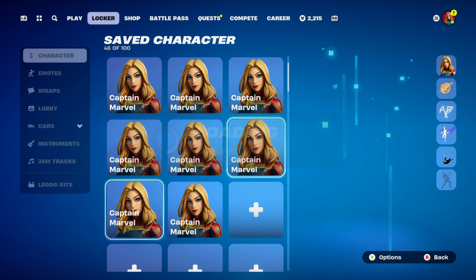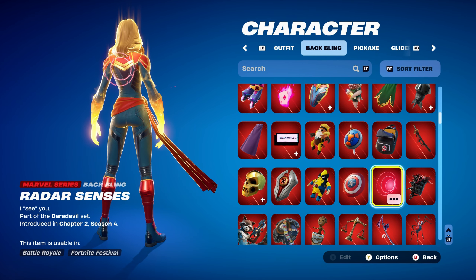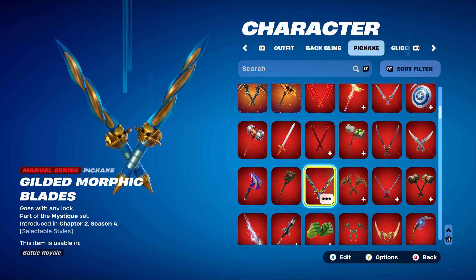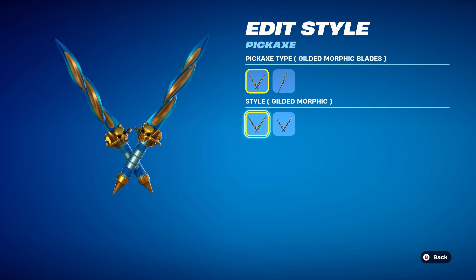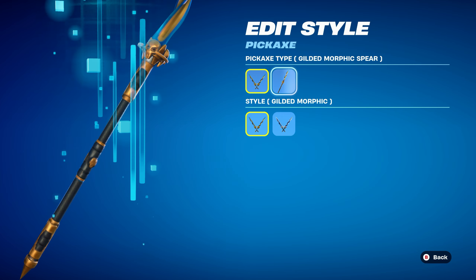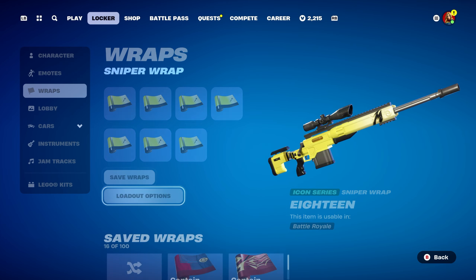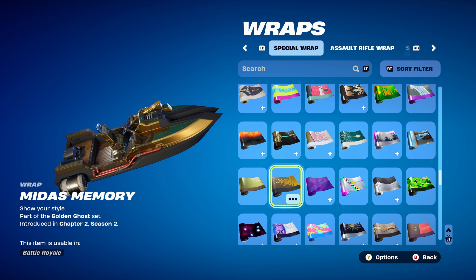Combo 9: I'm using Radar Senses, Daredevil's back bling, part of the Daredevil set, introduced in chapter 2, season 5. It pulses, which is pretty cool. Pickaxe is the Gilded Morphic Blades, part of the Mystique set, introduced in chapter 2, season 4 — using the gilded style. You can also use the Gilded Morphic Spear if you prefer; totally up to you. Works nicely for the blue and gold design. Weapon wrap is Midas Memory, part of the Golden Ghost set, introduced in chapter 2, season 2 battle pass — Midas' weapon wrap from that season. Works nicely for the gold design.